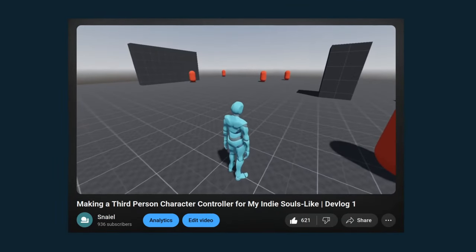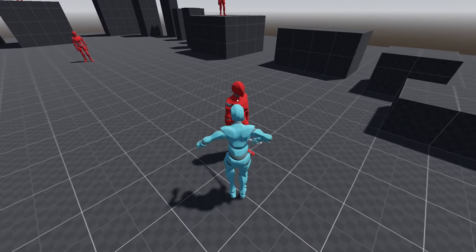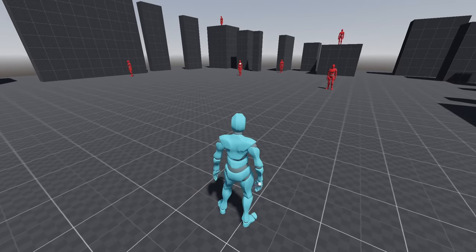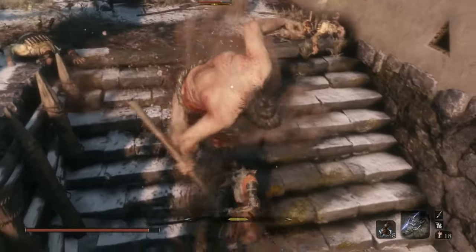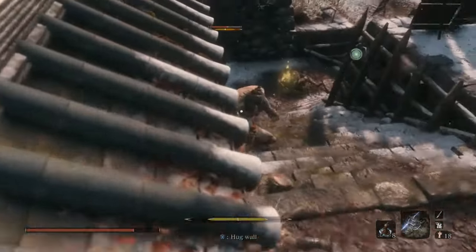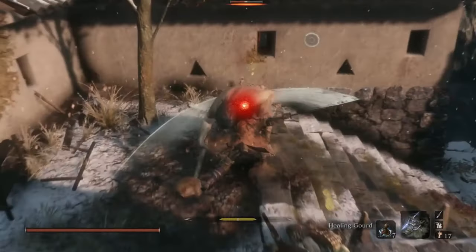In devlog 1 and 2 I showed you all my character controller for my third-person souls-like and implemented your criticisms and feedback on it. In terms of combat, I've currently just got the player's attack and blocking animations — the enemies do take damage but they kind of just stand there. So I need to work on the enemy AI and especially the combat interaction with the player to have very fun encounters like in Sekiro.